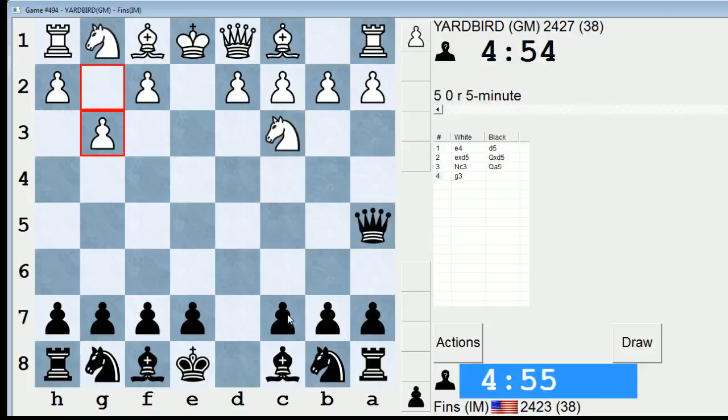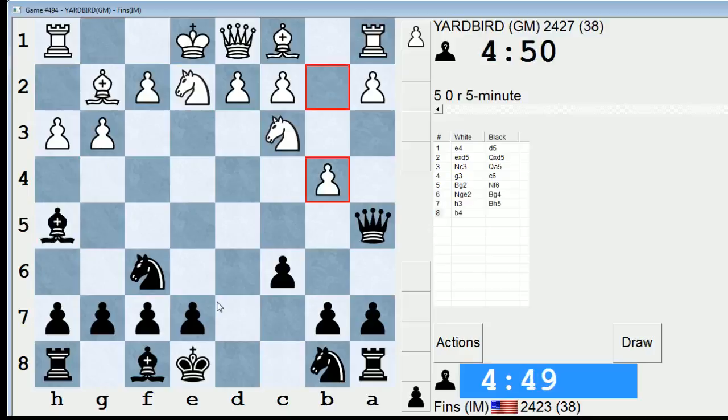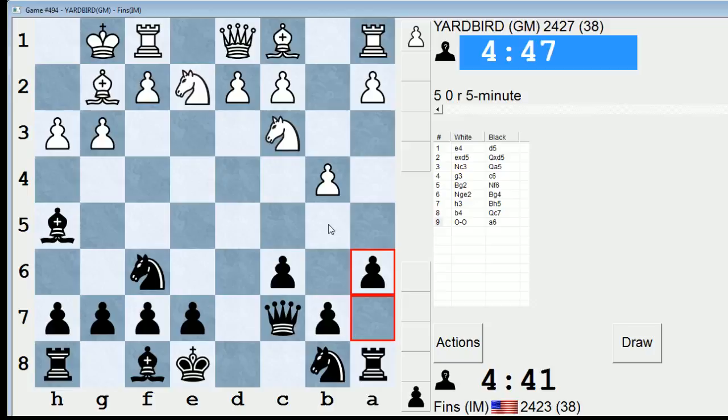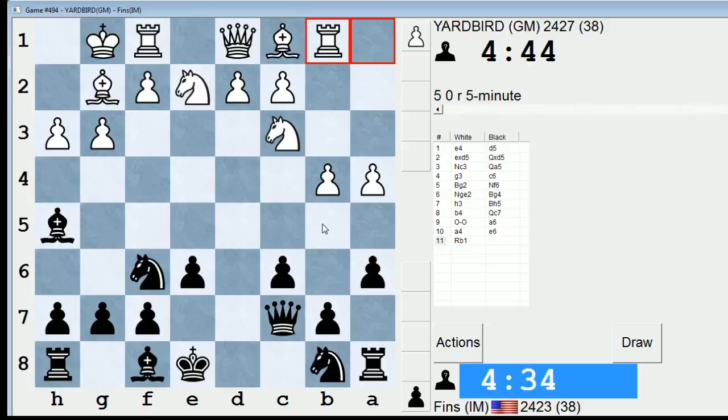I'll play c6. I'm gonna play this in conventional fashion. There are some experimental lines that Black can try, like Bd7 to c6 is one of them that I've played. If I take, he plays rook b1, and then after queen d6, he gets at my pawn on b7, so I won't be doing that. I think a6 is reasonable right now just to stop b5.